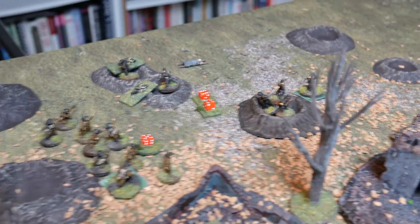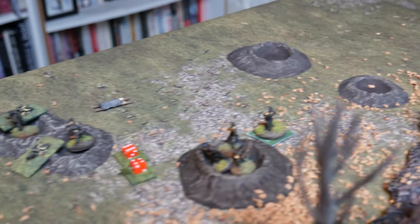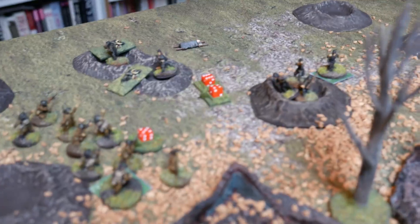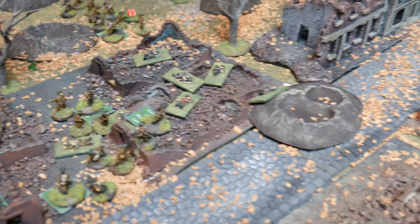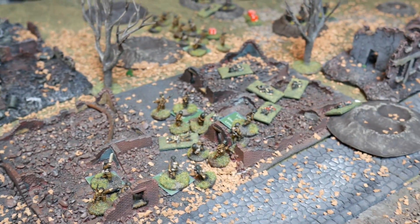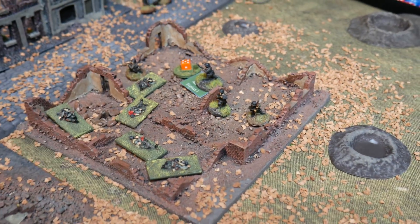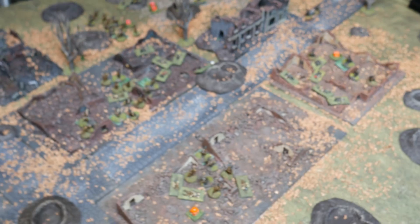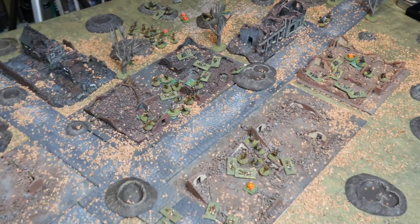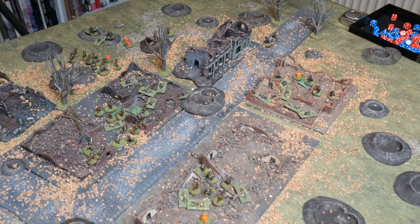The Australians have won! Frank Cable, the little ripper, right at the very end destroyed the last remaining Germans — well, this German section — and forced their senior big man off the table. They were less than eighteen inches from the table edge. It was a very exciting game. When I set it up and chose the forces, I thought the Australians would have a really hard time because three sections against four basically favours the defender rather than the attacker.